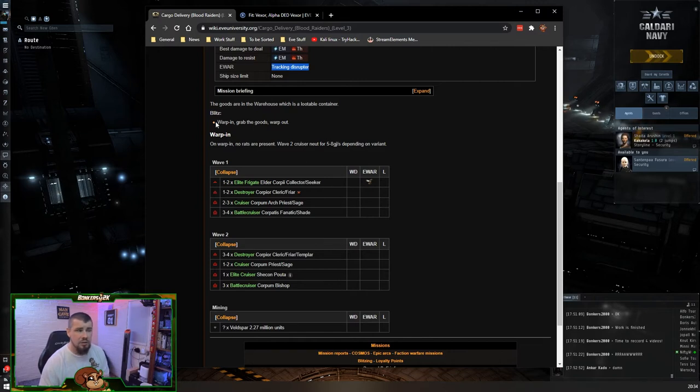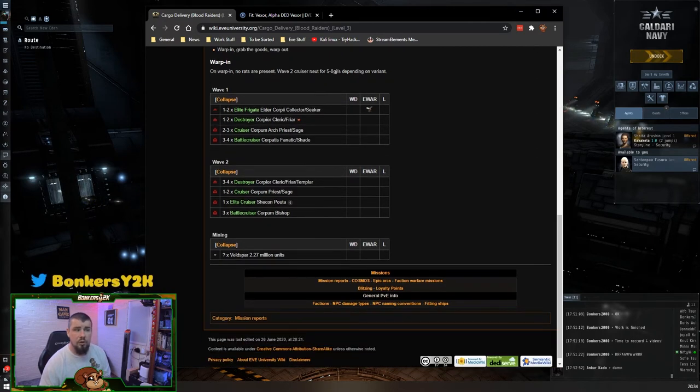If you want to blitz this mission, you can warp in, grab the item, and warp out. Alternatively, warp in, wait for the first wave, then the second wave. It also notes there's 2.2 million units of Veldspar if you want to mine. One important thing to watch: the X marker means 'trigger.' If you kill these two destroyers it will immediately trigger the next wave. So leave the trigger ships until last — destroy the others first, then finish with the destroyers.